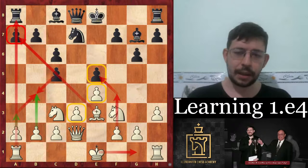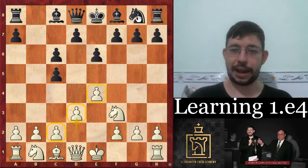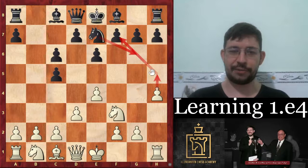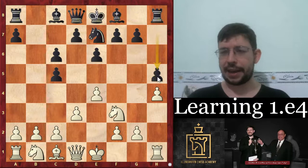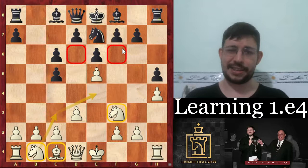There are other approaches — for example, Black can go E6 and meet Bishop takes C6 with B takes C6. But these are a little bit easier for White to play: you can again play D3 and build a very solid structure. It's not easy for Black to develop his pieces naturally. If Black plays Knight F6, he's running into E5, and the pawns on C5 and C6 are a bit disjointed. But if Black tries Knight E7 to put the Knight on G6, there are annoying moves like H4, meeting Knight G6 with H5 and kicking the Knight. If Black doesn't have G6, it's hard to develop the F8 Bishop and get the King castled.